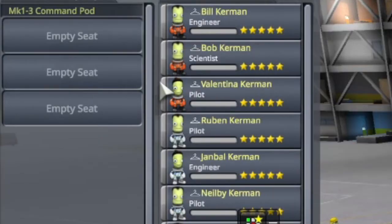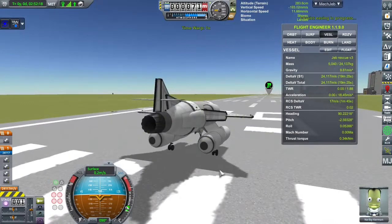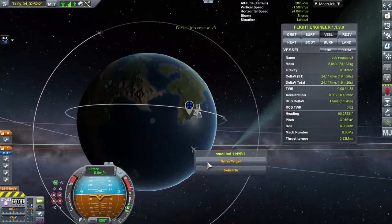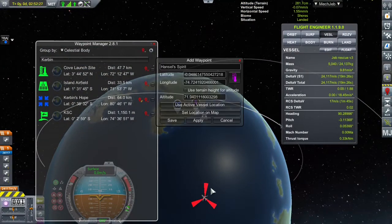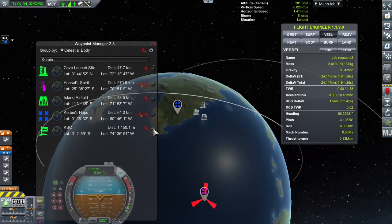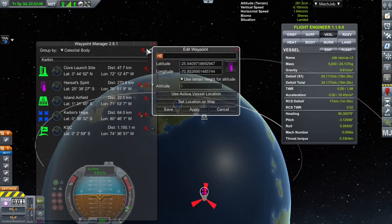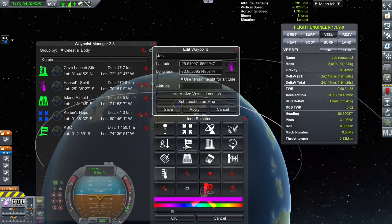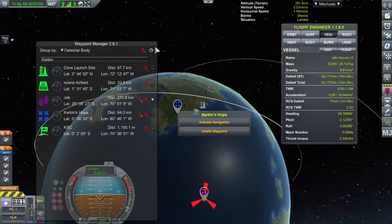We replaced Rubens — my noob — with Jeb for the mission, because if it fails I can just blame him since he's a noob. I time-warped to daytime to be able to see where I'm going. I marked where Jeb is on the map view using Waypoint Manager — that's such a useful mod. If you want it, the link is most likely in the description. And, takeoff.